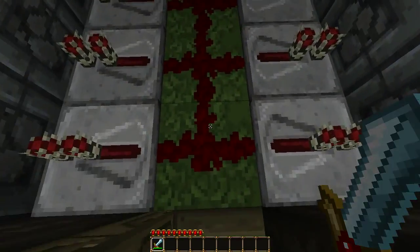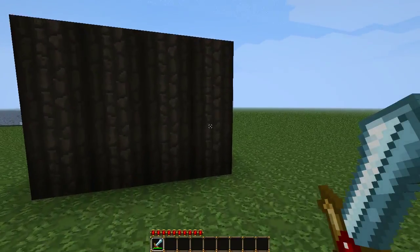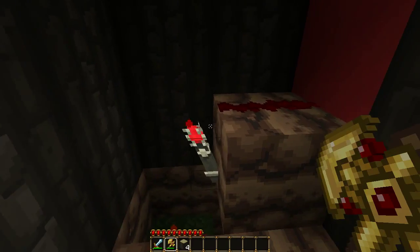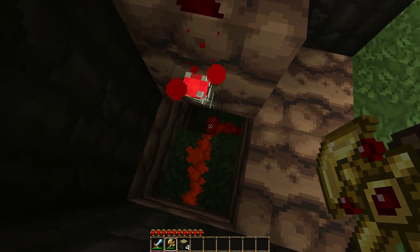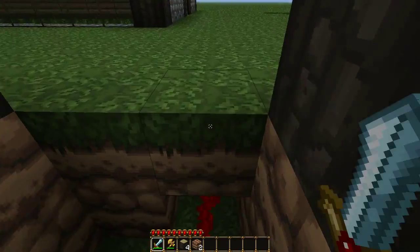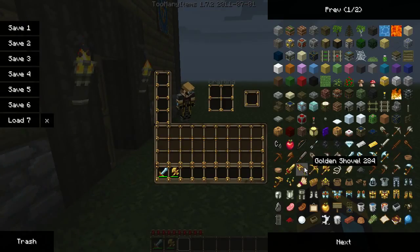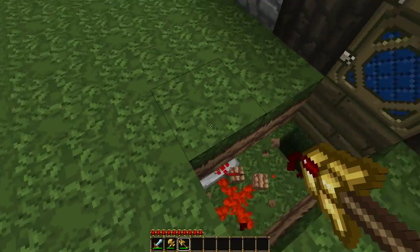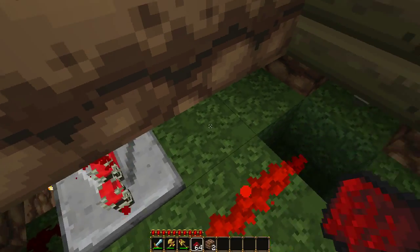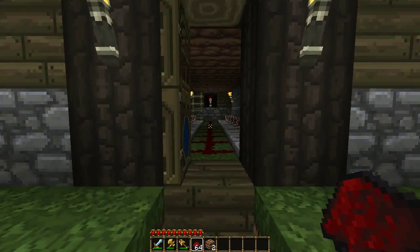Let me go ahead and show you some of the wiring. These are the pistons. Here's the button — it comes down here, activates this redstone torch, which deactivates this one, which pretty much continues the same thing all the way down. It goes all the way down, hits the repeater, and then hits this torch, which activates and turns it on from the bottom.